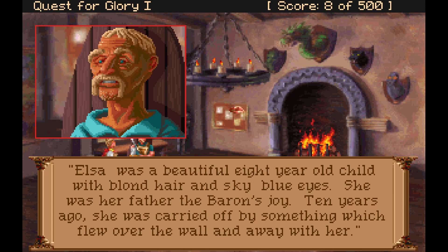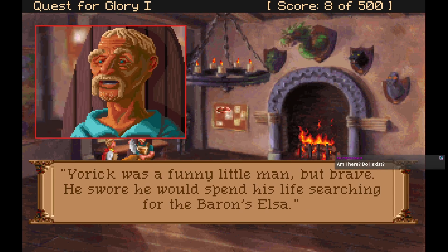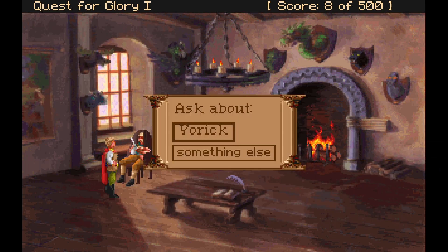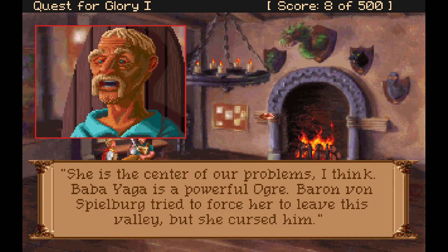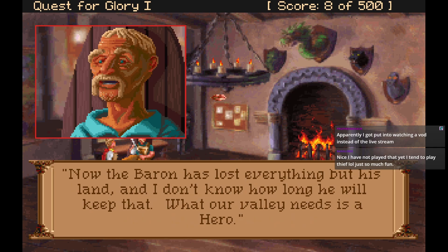Chat asks what class I'm playing — I'm playing as a magic user. On the daughter: 'Elsa was a beautiful eight-year-old child with blonde hair and sky-blue eyes — she was her father the Baron's joy. Ten years ago she was carried off by something which flew over the wall and away with her. The search lasted many years but at last everyone gave up except the Baron's jester Yorick — he swore he would spend his life searching for her.' Baba Yaga is a powerful ogre who cursed the Baron when he tried to force her to leave the valley. And now the Baron has lost everything but his land.